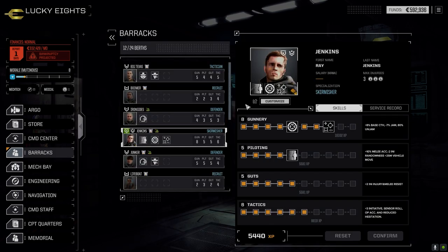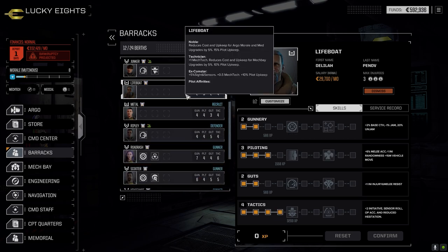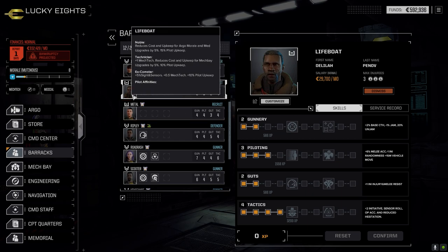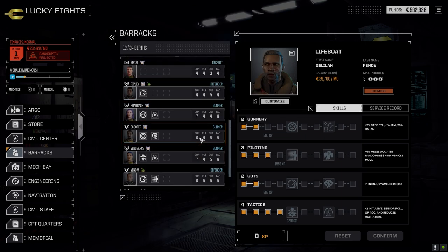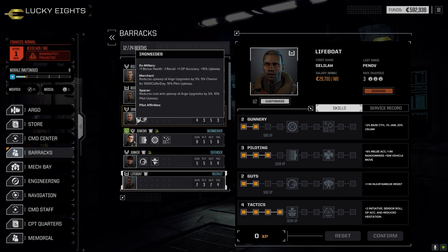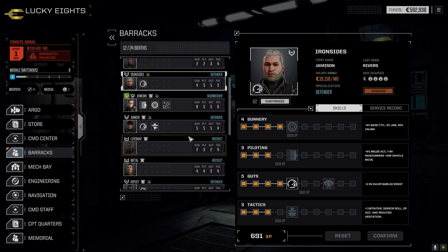Checking barracks — Ironsides, Lifeboat. Did we pick up Lifeboat? Ready for orders. I think we picked up Lifeboat. He hasn't got any stuff on him yet — Mech Tech, ex-ComStar. And who else did I pick up? I thought I picked up a vehicle pilot. Ironsides — yeah, he doesn't have any affiliates either. Ex-military, Merchant, Spacer. That's going to help us out.